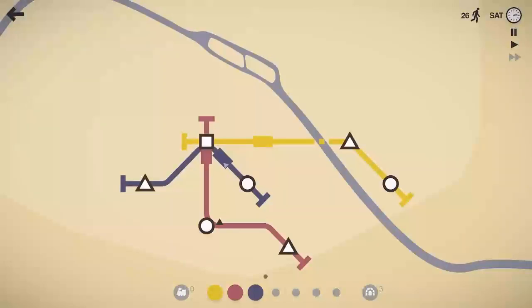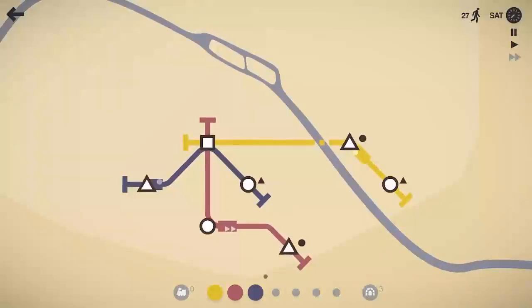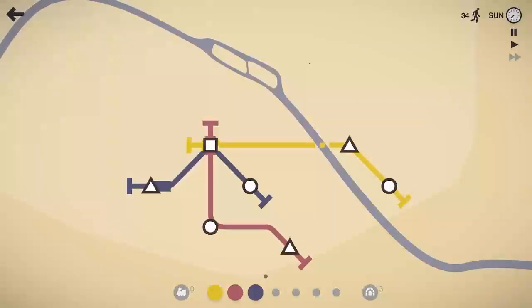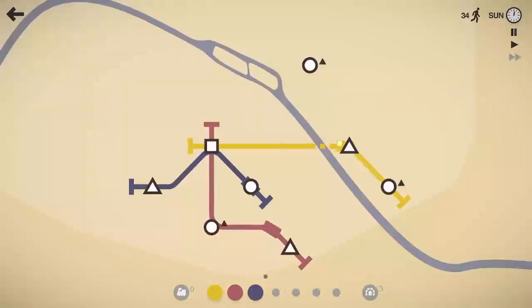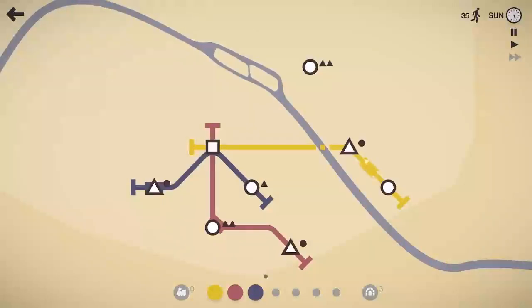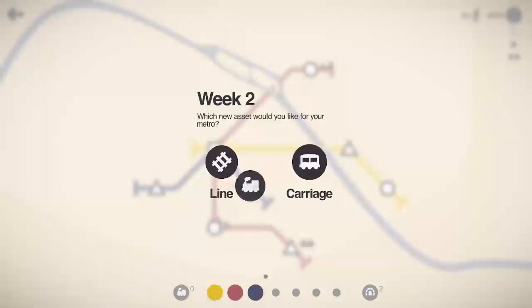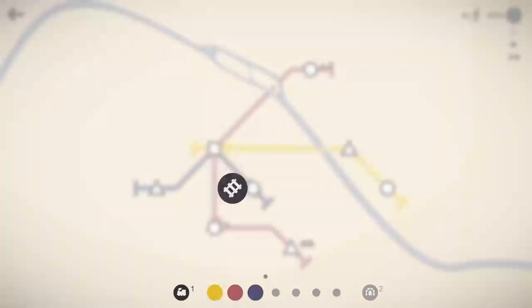As this week wraps up with about 26 people moved, we'll get our prizes for surviving the week. Usually you get an extra train and then you get to pick like an extra station or something like that. I'm going to have this magenta line run out and grab that circle there. We'll grab the locomotive, and let's go ahead and grab the line there.